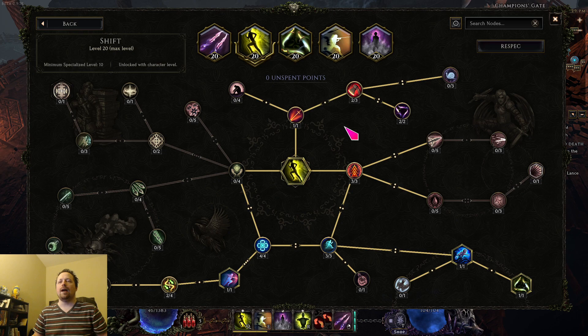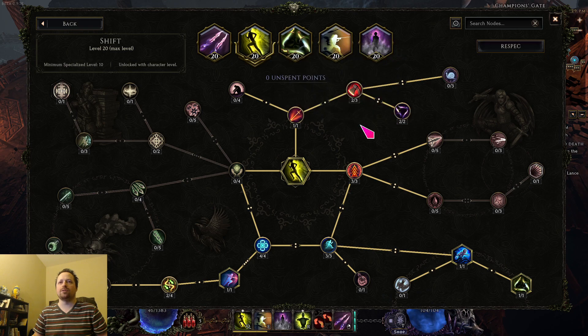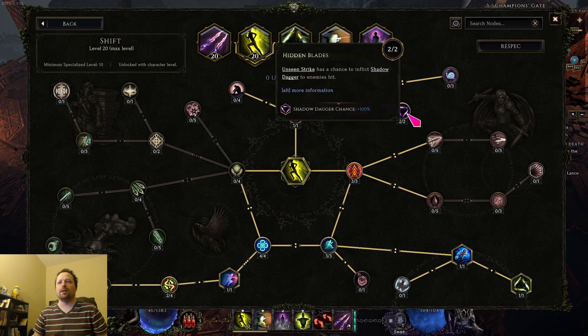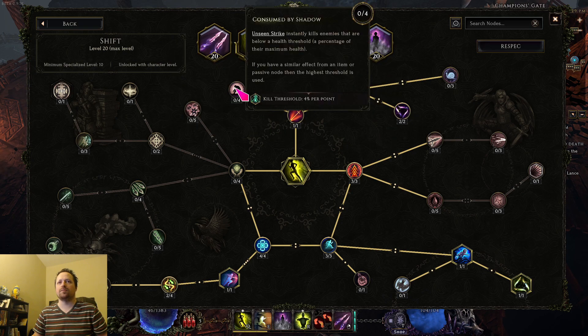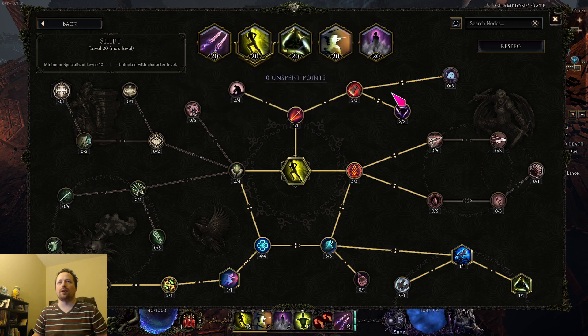Fill in the rest of the movement, and then you can make a choice between either extra shadow dagger applications when you shift or the cull effect. Different people could make different arguments for which one is better. I prefer the shadow dagger thing, but I don't think it really matters all that much — you can choose whichever one you want.